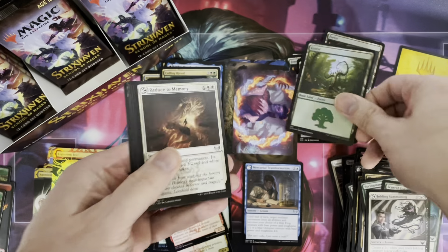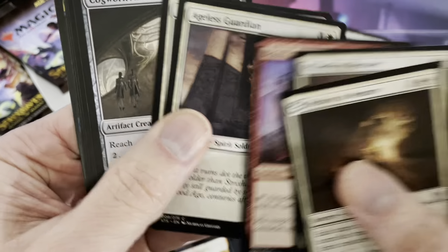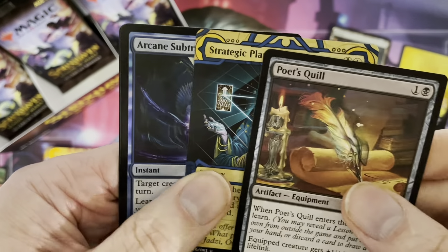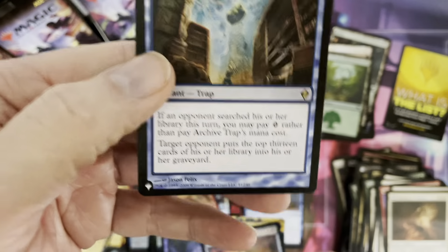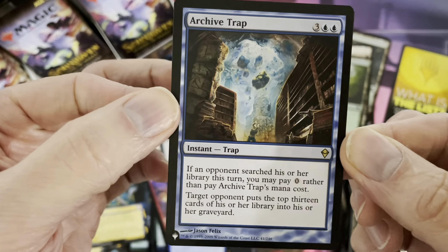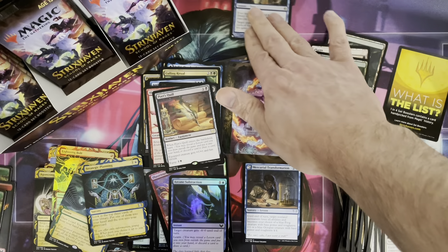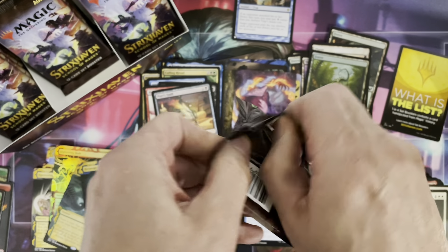Draft boosters, I've heard, are becoming much less popular because of this. The lesson is an uncommon. Poet's Quill as first rare, and Strategic Planning as a Mystical Archive. Arcane of Subtraction as a foil. Also, we get a card from the list — one pack out of every four will get a card from the list, and here it is a rare again. You realize how many rares we can get in these booster packs? Incredible! I believe that's the first list card we've gotten today.